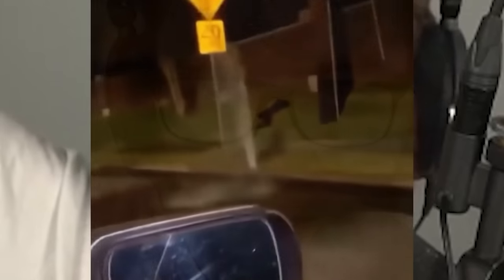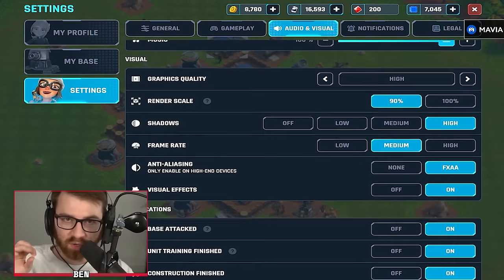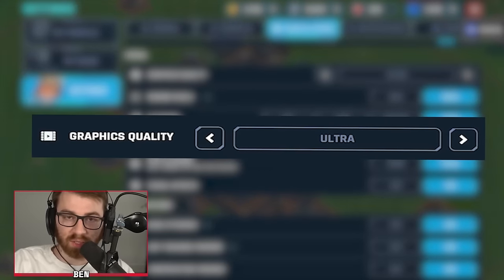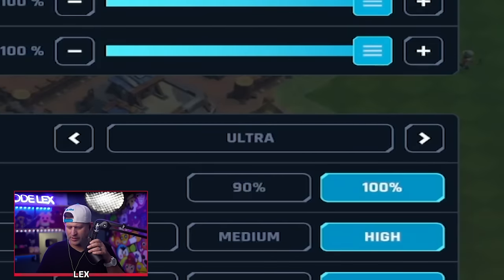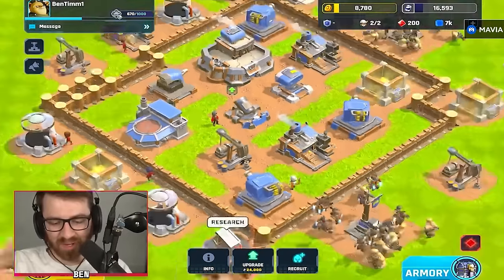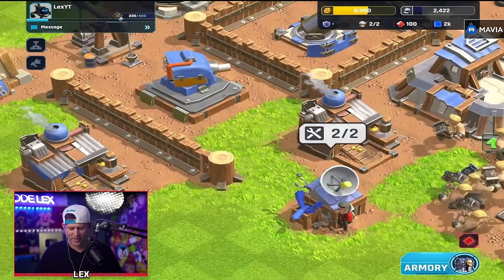We're at 10 wins now, guys! Everyone go to their settings right now - go to your graphics quality and go to ultra, please. Do yourself a favor. I'm only on medium? No, fam, we go ultra. Then look at the zoom in and out - it looks so good, man. The shaders are so much nicer too this way.